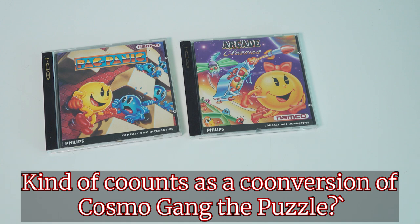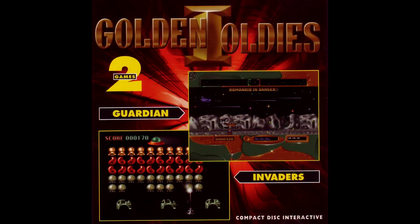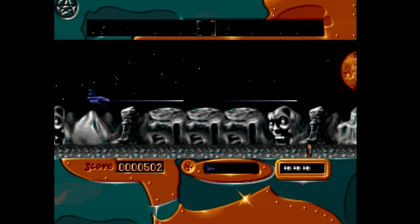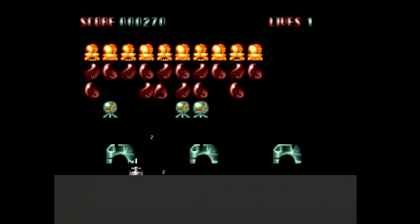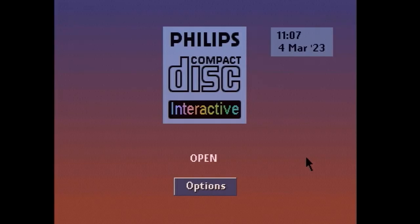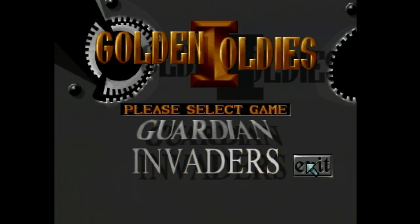Or is there? There's this weird title on CDI called Golden Oldies 1, and we're going to take a look at it. From the cover we can immediately see what the two games included are supposed to be, and no, these are not official conversions by any means. We've got a Guardian as some kind of Defender, and there be invaders that need shooting. The design document wasn't overflowing with originality. But who made it? What games do you know that don't mention the developer or publisher on the box or the CD label? It doesn't even appear in the game itself — it's one of the few games that offers no credits when you hit the exit button on the menu.